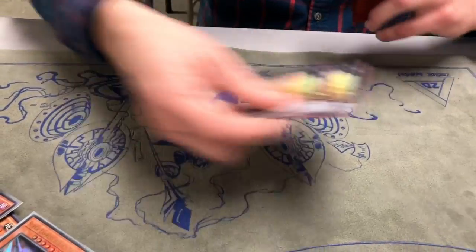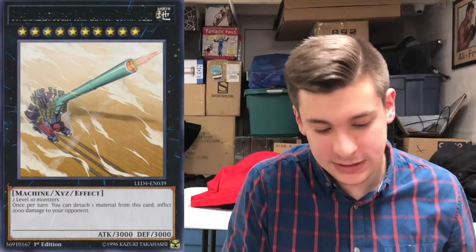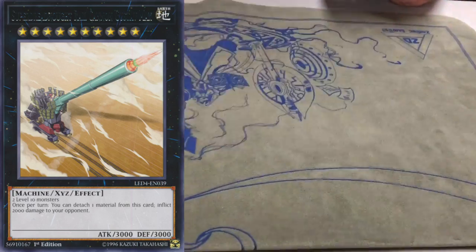For the Train Xyz: two Gustav Max. This is part of your OTK — inflicts 2,000 if you detach one. And if you have Derrick Crane under it, you can pop a card. So it helps clear your opponent's board and get you into kill range.